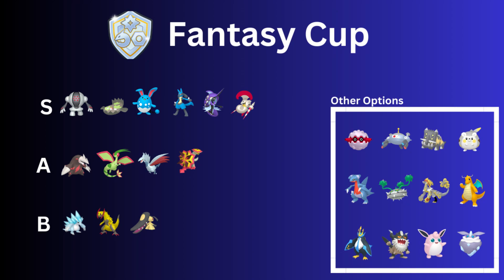Turtonator was a surprise to see, but with so many steel types in the meta it makes sense. Incinerate got a buff this season, doing more damage, and its charge moves are Dragon Pulse and Overheat — decent moves that will nuke Pokémon. The real value is the Incinerate damage, and Dragon Pulse can pick up a shield. It's a good wall against fairy types since the fire/dragon typing resists those moves, though it's not the greatest safe swap in this meta.